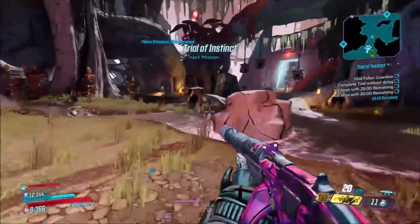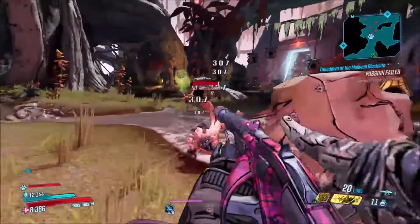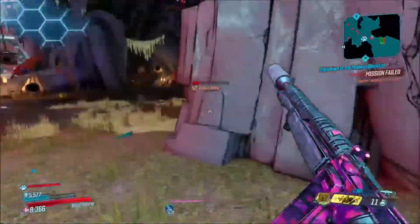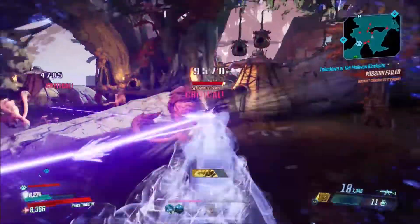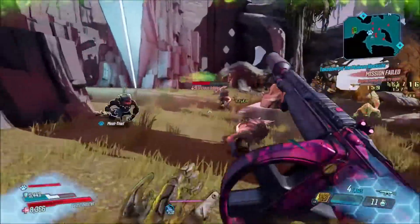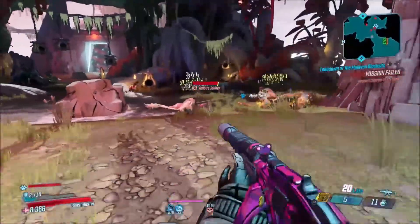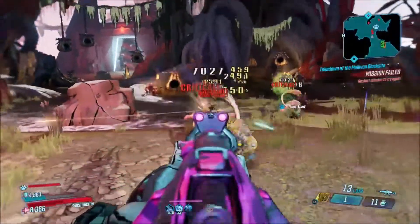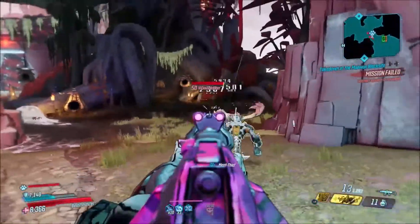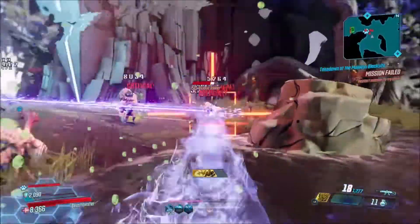Here it is on Mayhem 4 — it still does pretty good, but you'll want to put even more emphasis on the crits. I have a crit Flak build, and you're going to want to be hitting crits in Mayhem 4 because body shots just don't seem to do that much. If you're hitting crits, it's doing pretty good damage. I'm really up close with a lot of these enemies, which is why it doesn't seem like it's doing as much. Get farther away and hit your crits — this weapon can definitely work in Mayhem 4. You just need to make sure you're playing it correctly.